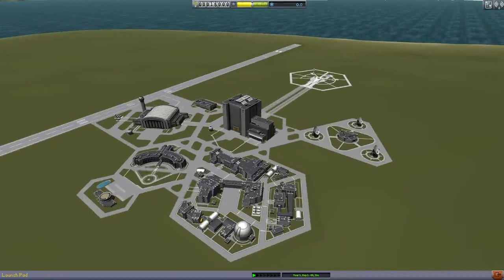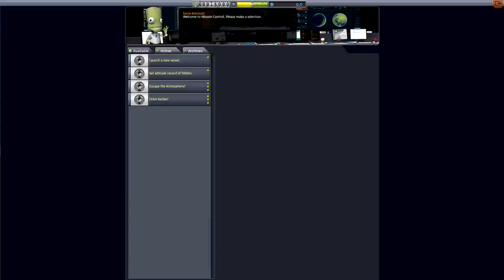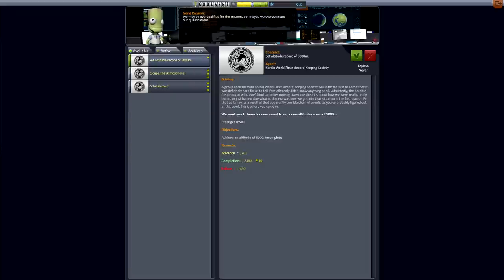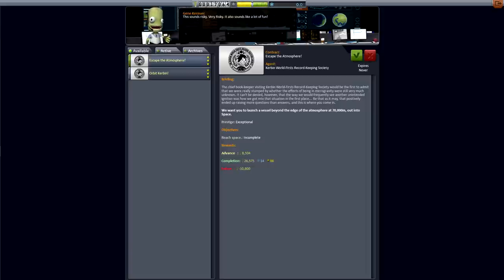There is a new building which has been added since the last time we played. This is the VAB as you may know. This is the space plane runway. Escape the atmosphere — I guess this is where we pick up contracts. So this must be the contract building. Launch a new vessel — I can do that, no problem. If we complete it we get lots of reputation; if we fail, our reputation goes down. We want you to launch a vessel officially to start the space program. Reach an altitude of 5,000 meters — pretty sure I could do that, no problem. Pretty sure I can get to orbit on my first try if I really try. Escape the atmosphere — we can probably do that as well. And orbit Kerbin. So we'll just pick up all of those.